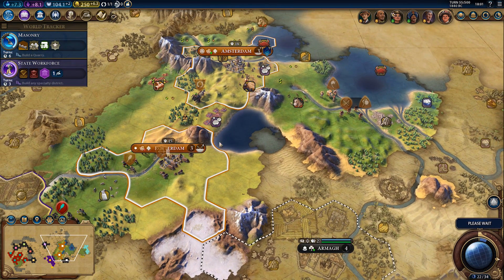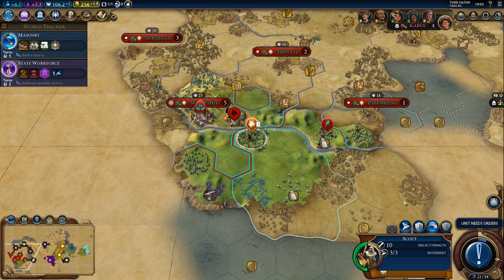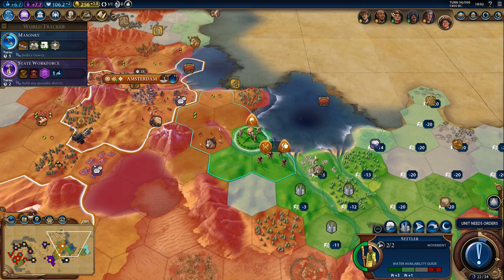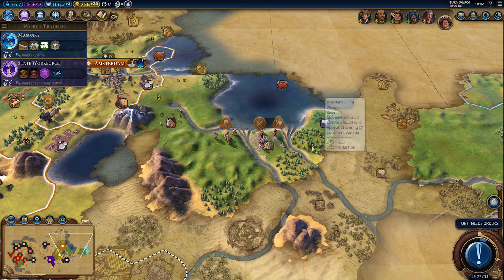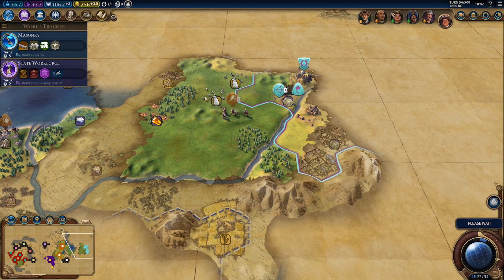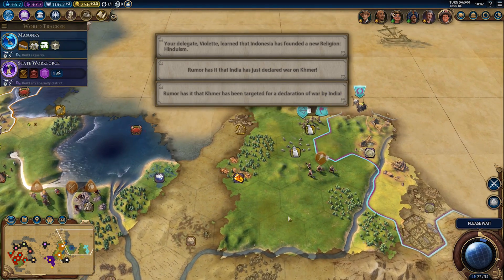We need a governor faster — that's what we need. Well, we'll get one eventually. Is there anything else to explore? Not a whole lot. The stone or the forested hill — I think loyalty-wise it will be fine. They are not that close. This is probably their capital or something, and they are sending another settler.